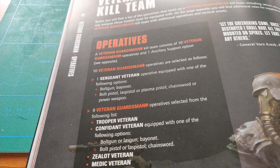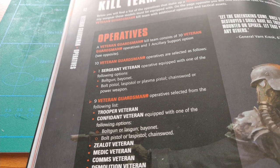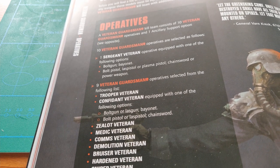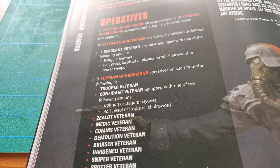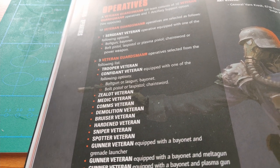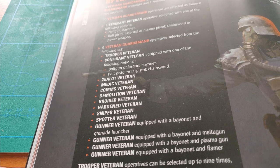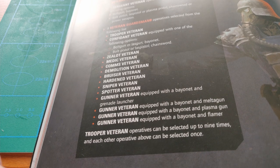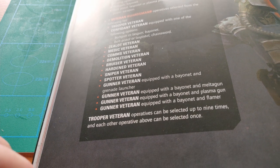This means that the only specialists we haven't built are the Confidant Veteran, the Bruiser Veteran, the Hardened Veteran, and the Flamer one as well. But this looks like a solid team, and should you want to run more Trooper Veterans, you can get 4 from the Trooper Veterans Ancillary Support, should you have the models for it. Otherwise, the other tactical assets look great and you can pick 2 that would best suit you.